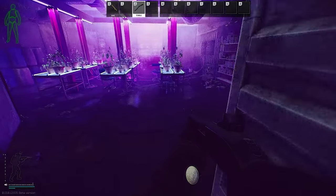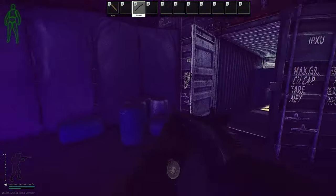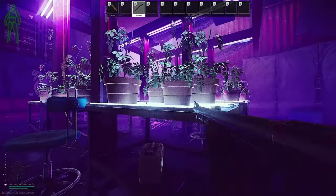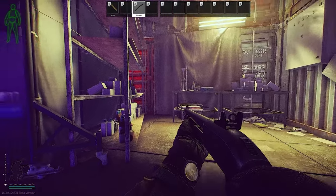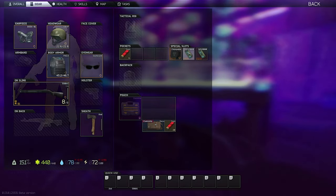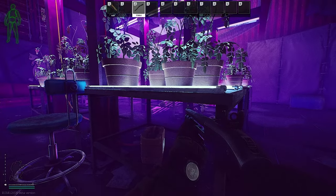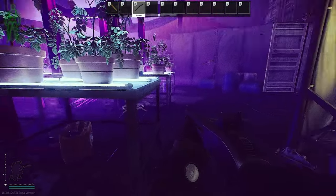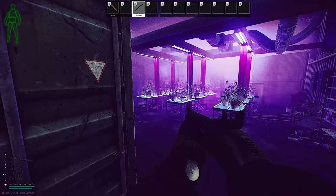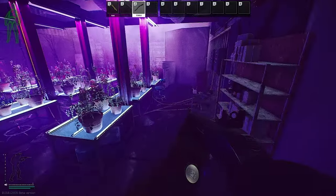Now you're in the drug lab. Basically what you're going to have to do is place the Wi-Fi camera right here — make sure you have the Wi-Fi camera with you when you go. Just put it in one of the spec slots and you should be fine. Place the camera right here; it takes about 10 seconds. Once it's doing it, a good place to hide is right here — if anyone comes in, you can take them out.